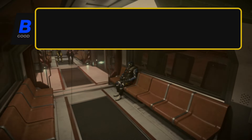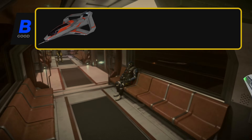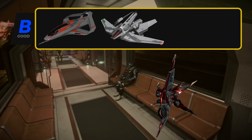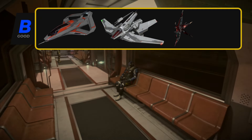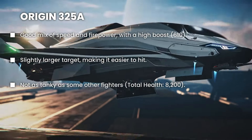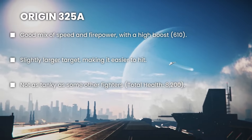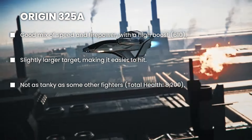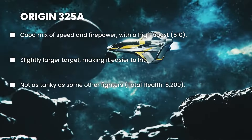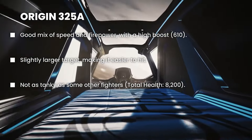Now we're moving on to the B tier fighters: the Origin 325A, the Anvil Hawk, and the Aopoa Khartu-Al. Let's start with the Origin 325A — it's a very stylish and versatile ship. It's also very fast, matching the Avenger Titan, and has great firepower. Good firepower and great speed, but it's still a B tier.